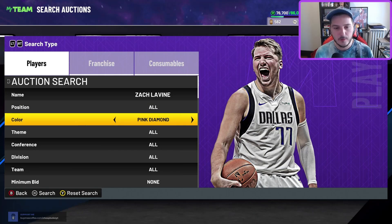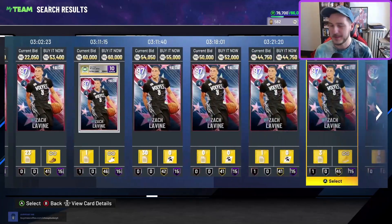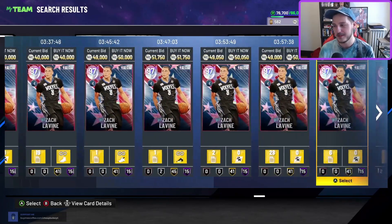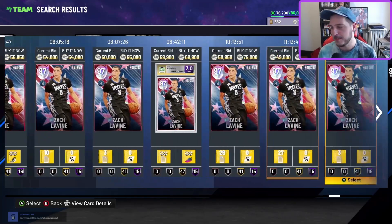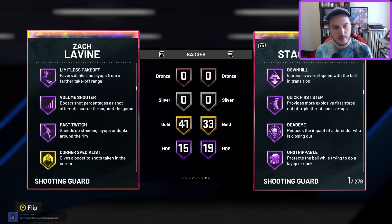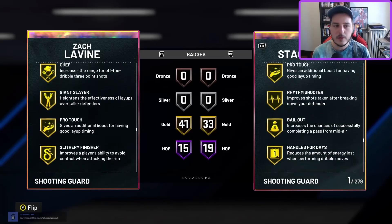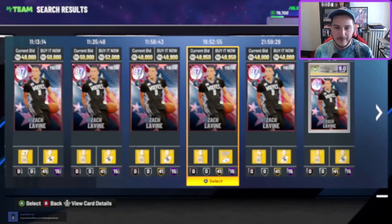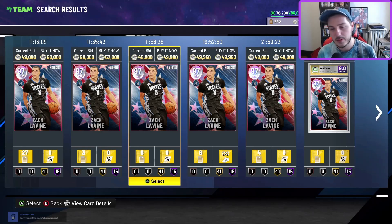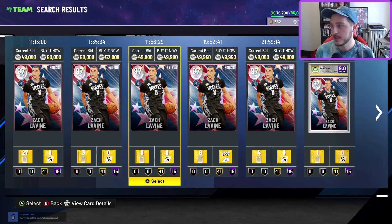Final honorable mention is a card that was my shooting guard for a record-breaking five days: Zach LaVine. I got him, was pretty stoked, and then immediately Scottie Pippen came out so I moved on. Zach LaVine's really good though — six-foot-five, looks closer to six-six or six-seven, one of the most lethal offensive cards in the game. Only gold Chef but it doesn't really matter. He's not the greatest defender but can hold his own.